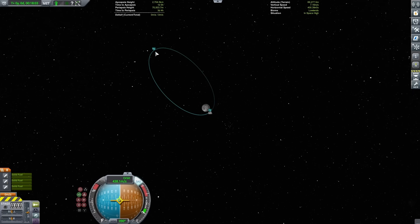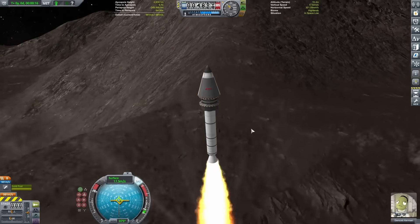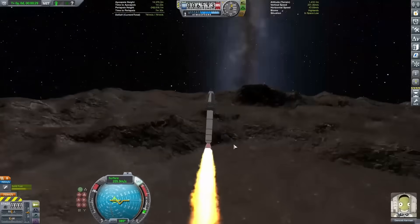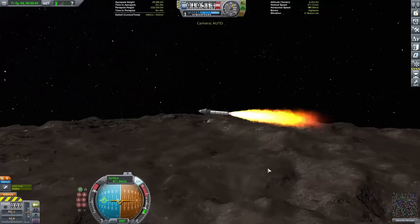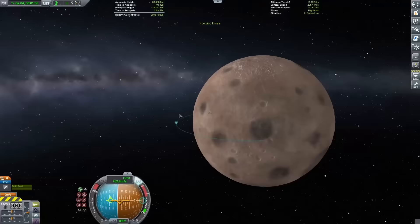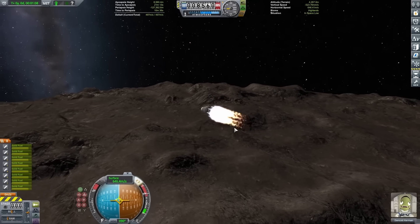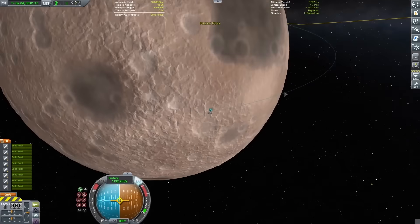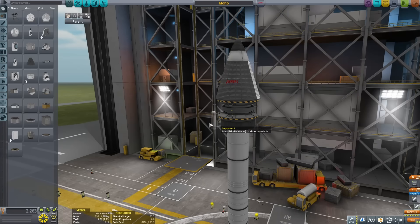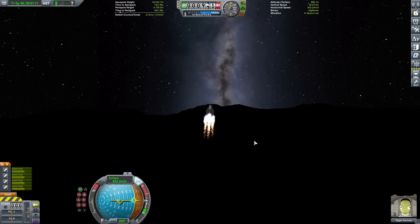With that done, the next thing I need to worry about is Moho. It's also a rocky planet with no atmosphere, although it has a little more mass than the last two. I got pretty close to orbit but didn't quite get there, so I once again slapped on some Separatrons. Trying this out, I was able to escape Moho, so I just took a few off — and now I have takeoff vehicles for four of the five planets I'll need them for.